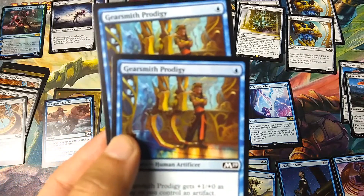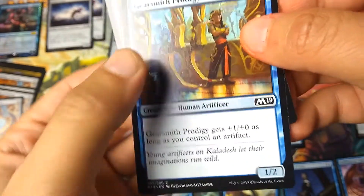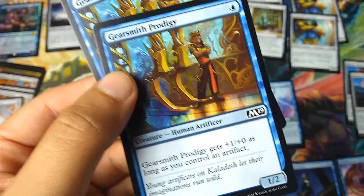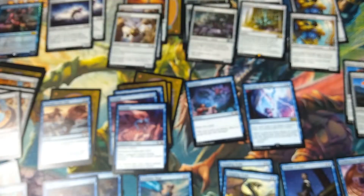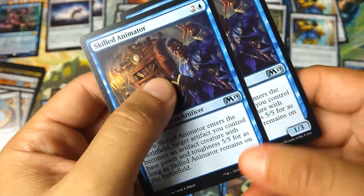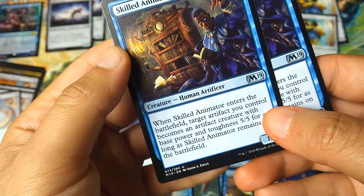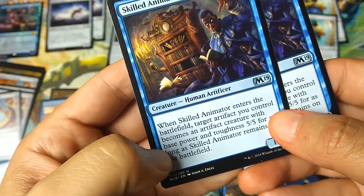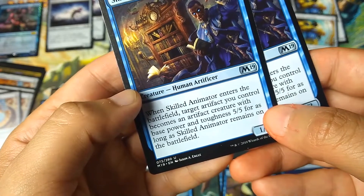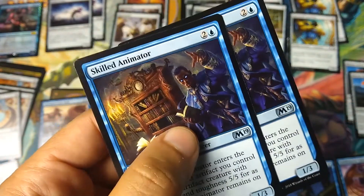The deck comes with 2 Gearsmith Prodigies — a 1-drop 1/2 Human Artificer. If you have an artifact in play, you get +1/+0. We're keeping that. It also comes with 2 Skilled Animators, a 3-mana 1/3 Human Artificer. When Skilled Animator enters the battlefield, target artifact you control becomes an artifact creature with base power and toughness 5/5 for as long as Skilled Animator remains on the battlefield. That's pretty cool — it turns your artifacts into 5/5 stomping creatures.